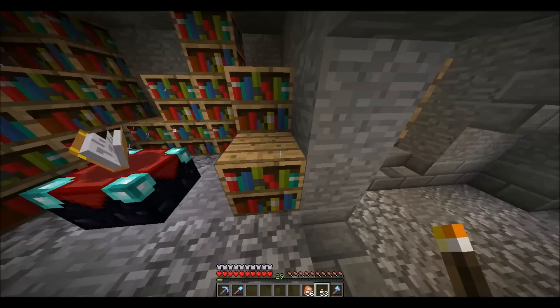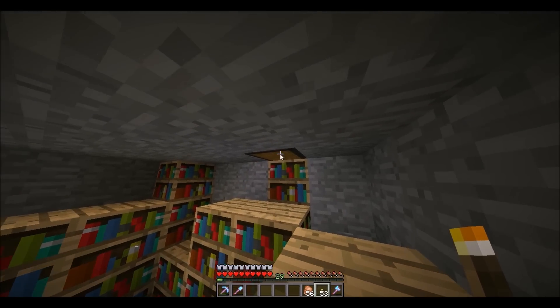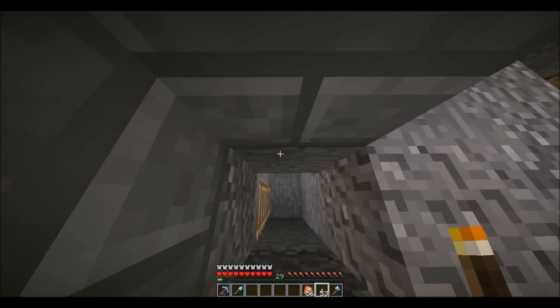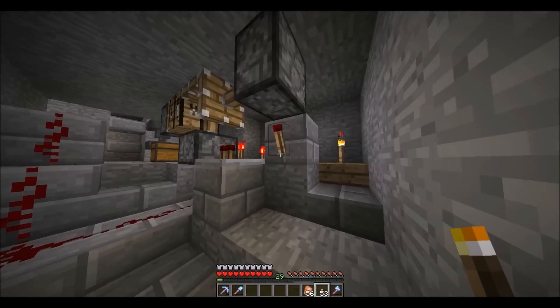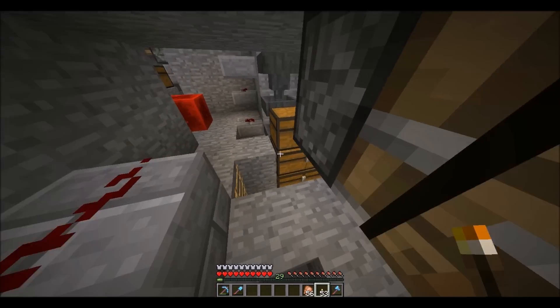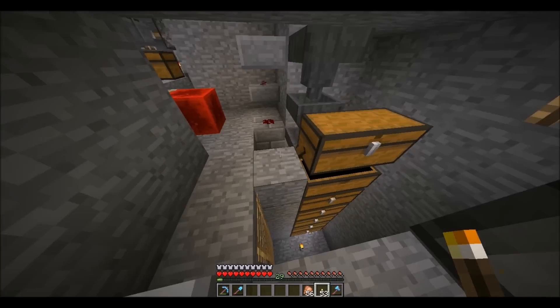See this block right here? If you press this button, these blocks go back and there's more chests for storage. This block gets pulled back and I have the block swapper right here for the crafting table on this stone.